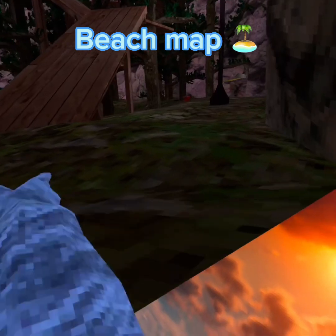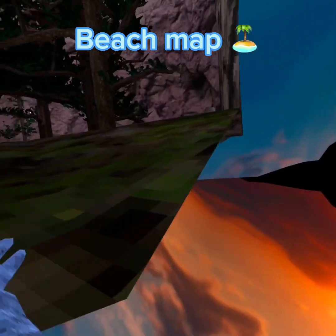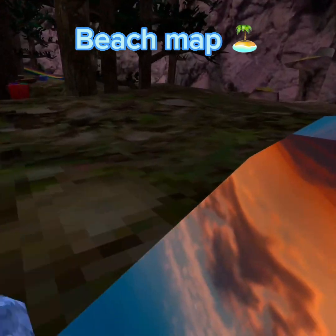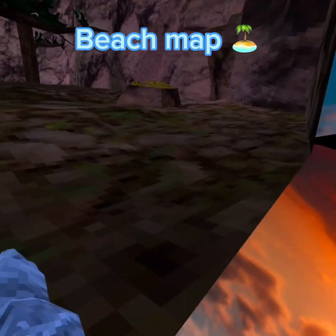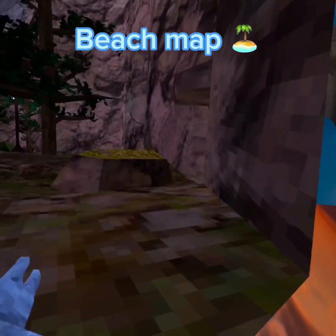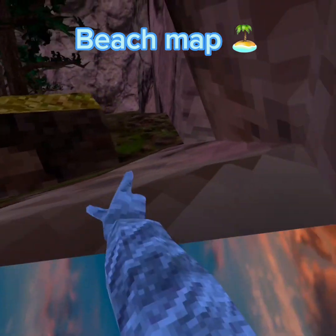And then all you have to do is just walk your way all the way to the beach map entrance, which is that little thing over there. You've got to be careful, but I'm not because I'm too good at the game. You've just got to turn this corner really tight.